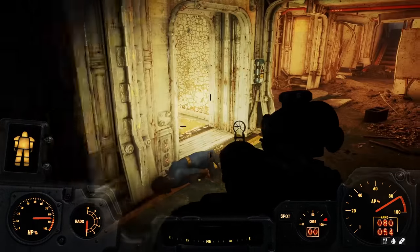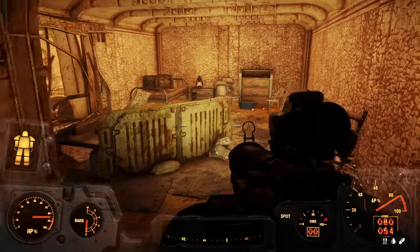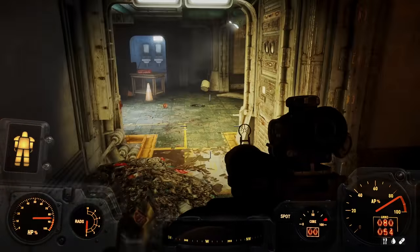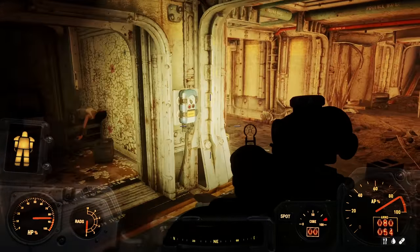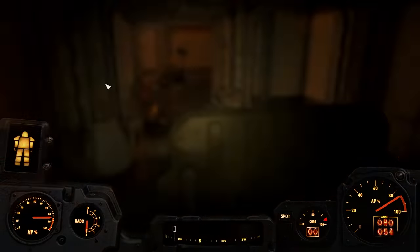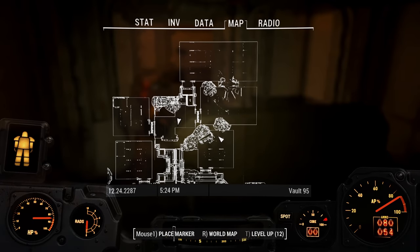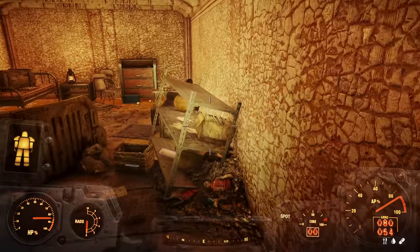I think we're done at least in the residential area here — it's a bit confusing, hard to be sure, but yeah I think we're actually done here. Okay let's get out of here. I gotta think about where I can go to get a fusion core — I mean I could go back and get one, I'm just lazy. I'd rather just pick one up on the way. I certainly don't want to be out of my power armor.